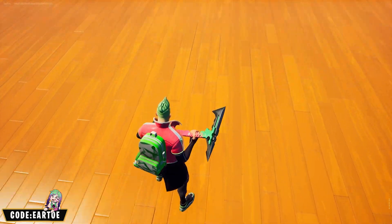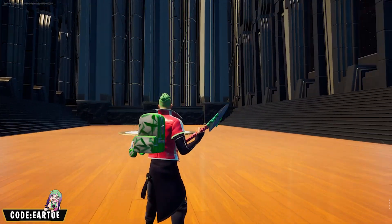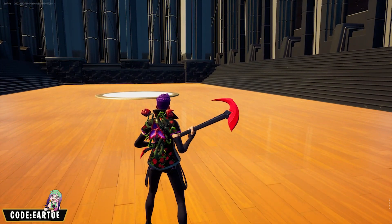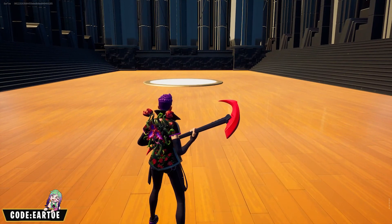This is the Bubble Gum wrap with the Lush Edge back bling and the Wild Accent pickaxe. The pink's just a little off on the pickaxe but I still like it all together. This combo was made by Gene the Bean — this is the Roses of Red wrap with the Back Bloom back bling and the Thorn pickaxe. It all fits the theme together perfectly.